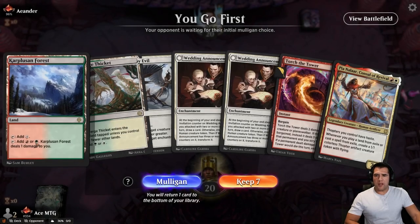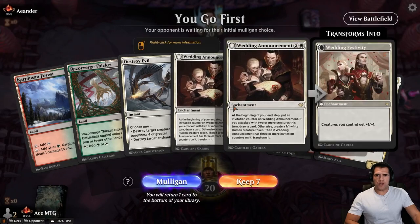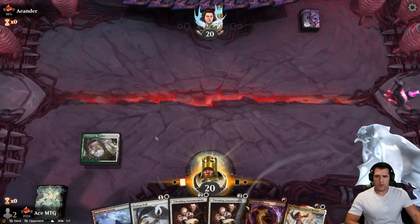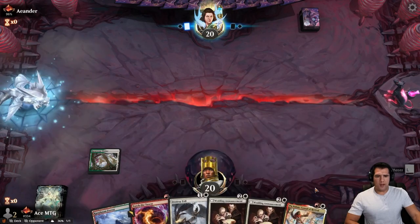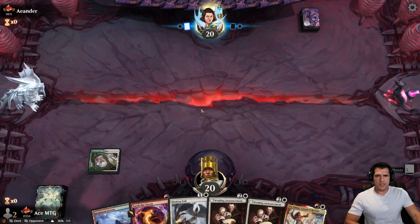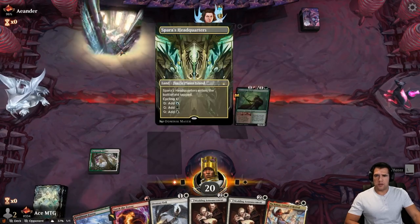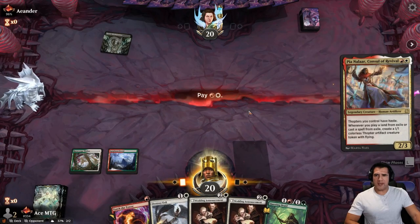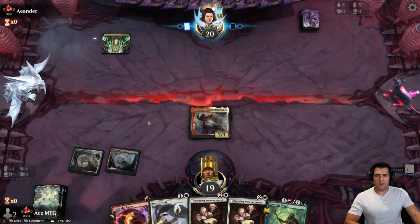Alright, going first — we love that. We'll be able to get Pia down. Hopefully we get that third land and get our Wedding Announcements going. Alright, we'll go ahead and keep. At least we got a little bit of removal. Decent hand — we got our little speedy doggo. Uh-oh folks, are we about to get comboed again? Alright, where's my Invasion? I'm going to use it this time.